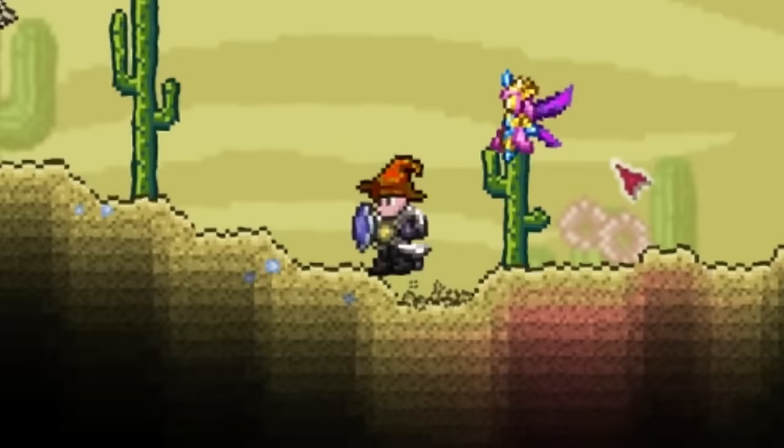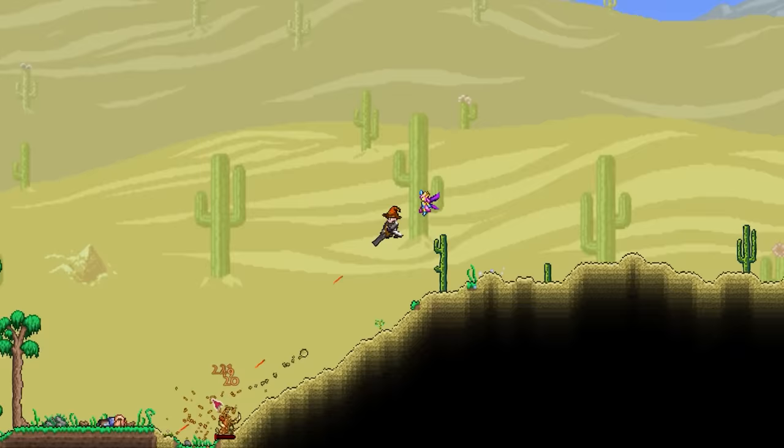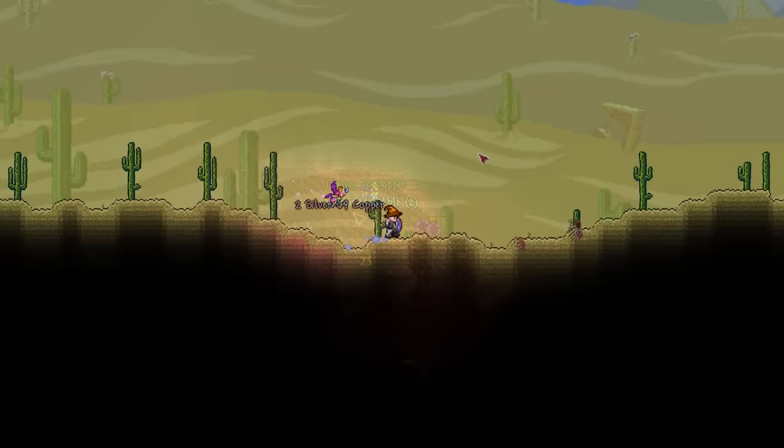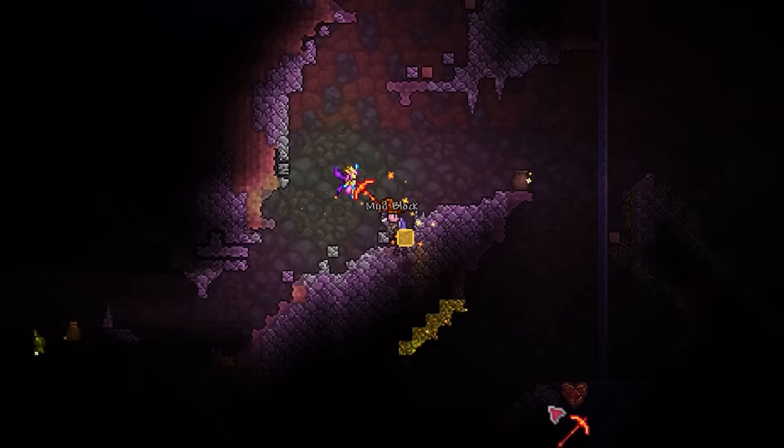Let's see how we can get this thing. Despite the Sandgun's immense power, it can actually be obtained right from the start of the game with little effort, first requiring you to gather 10 Antlion mandibles from your desert, which are commonly dropped from Antlions and a range of enemies in your underground desert. Although it might take a bit longer, I'd recommend farming for them on the surface as it's much safer.